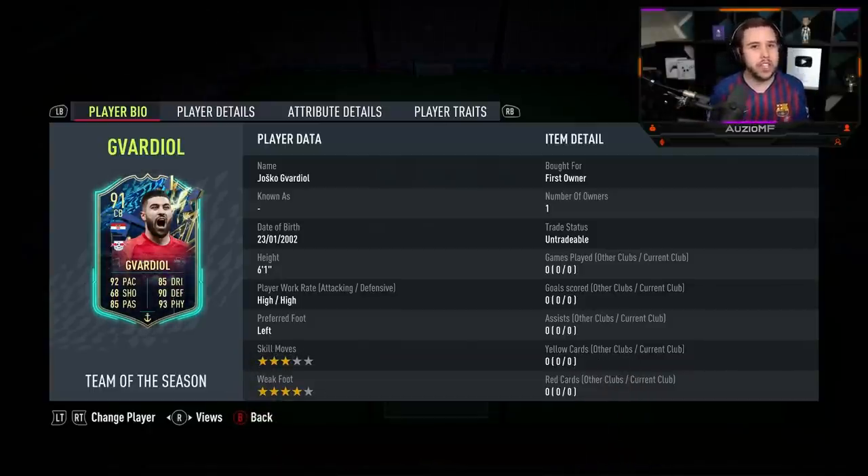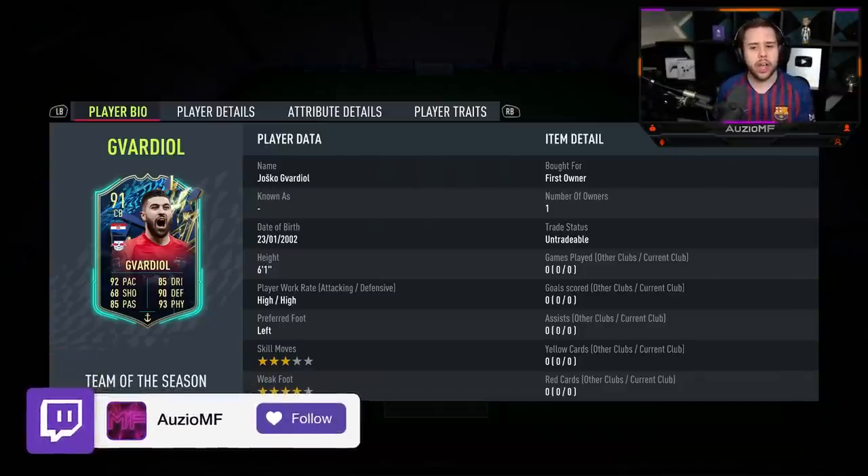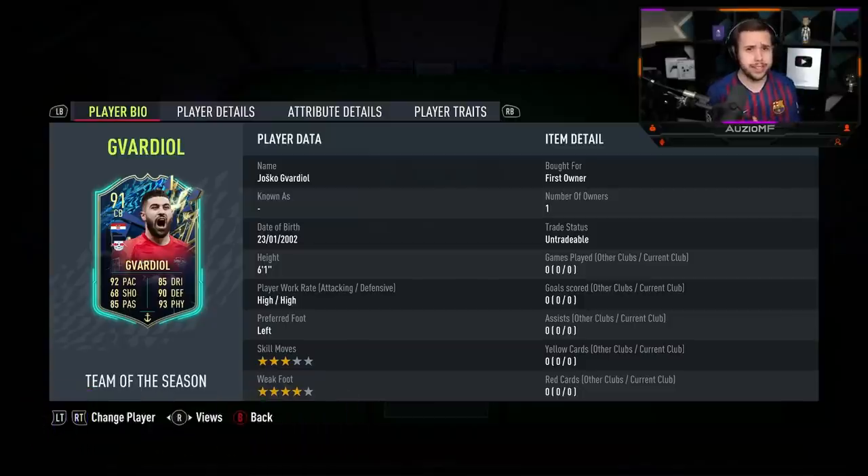I'm pretty sure that is how you pronounce it — if I'm pronouncing it wrong I am very sorry. But he looks like an unreal card. He has got 92 pace with 85 dribbling, 90 defending, 93 physicals with 85 passing. He's a 6-foot-1 player, which means that reach in the centre back position is going to be very nice. He's got high, high work rates, which you don't really see often in that centre back position, and he also has got 3-star skill moves with a 4-star weak foot.